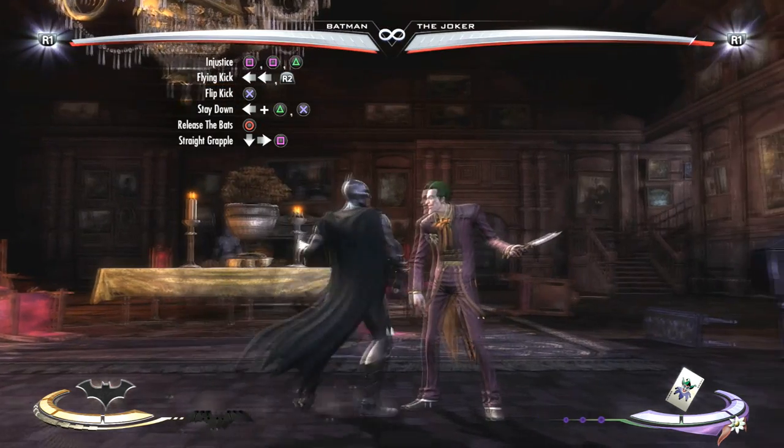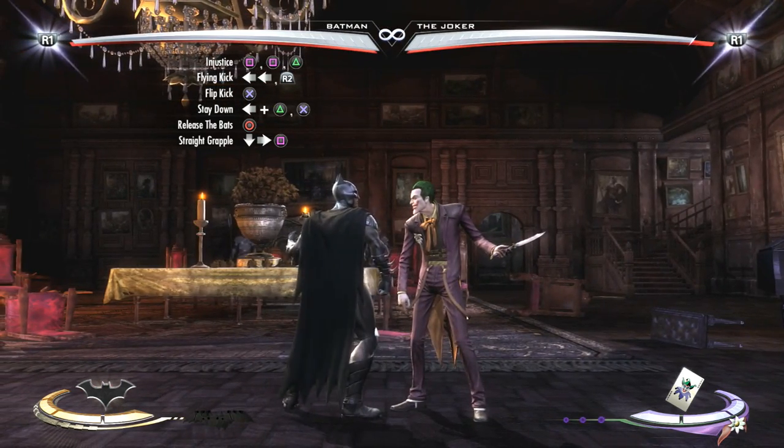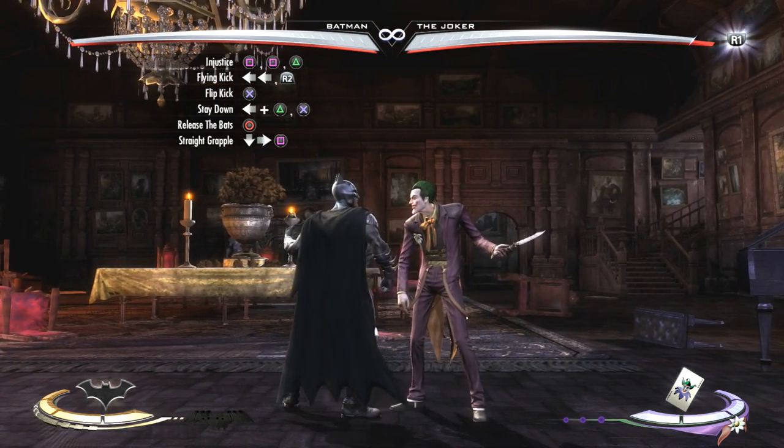Now, from the straight kick, you're going to go into his injustice combo string, which is going to be square, square, triangle, and looks like this.